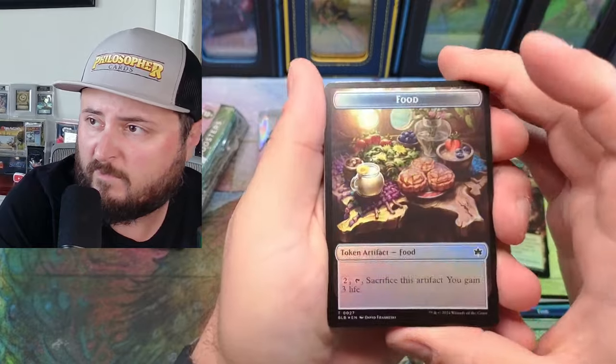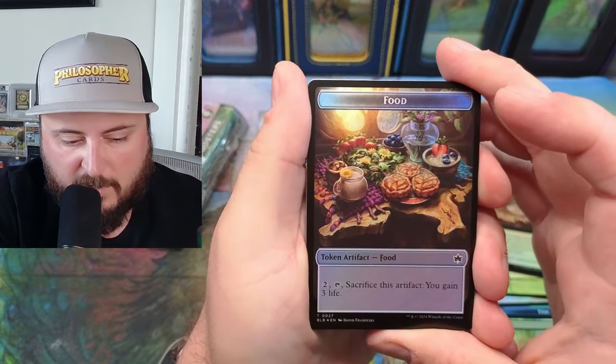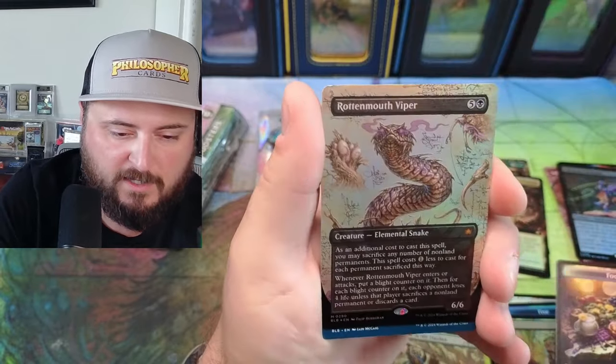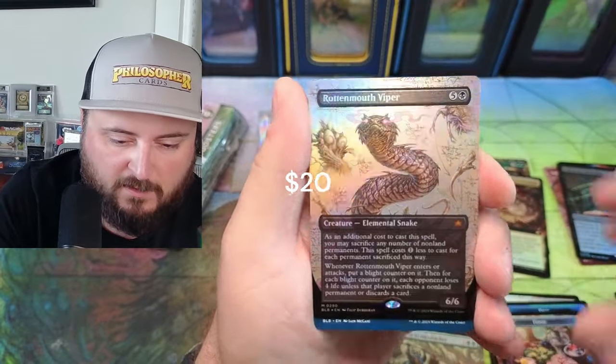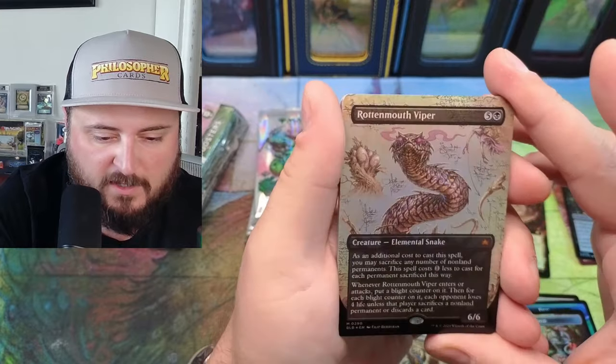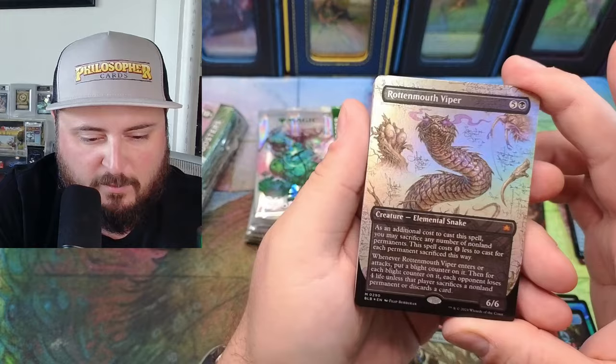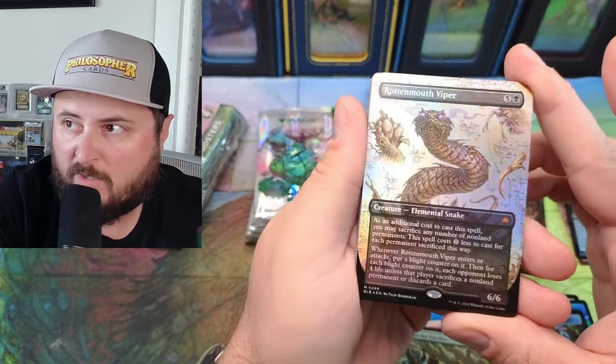We got some food — beautiful food. Oh yeah, Rotten Mouth Viper. Not a raised foil or anything, but look at the art. It kind of reminds me of like the Brothers' War schematic theme a little bit, but it's pretty awesome.